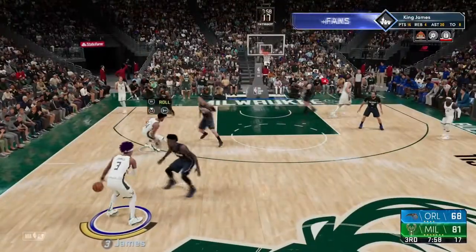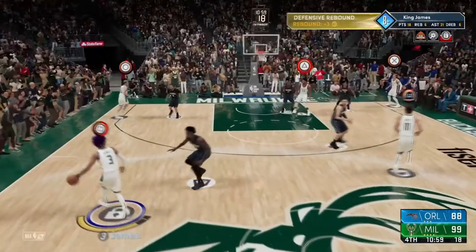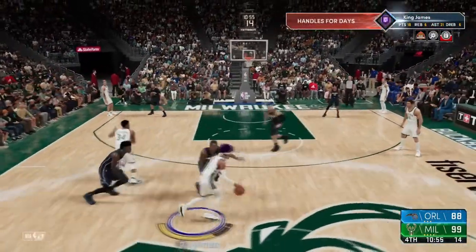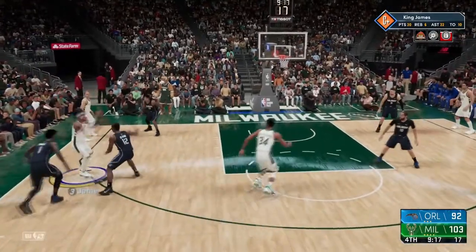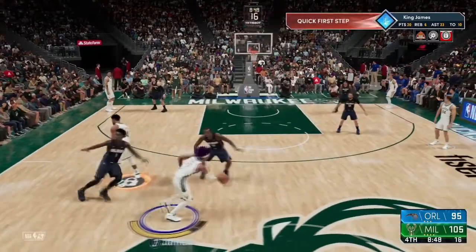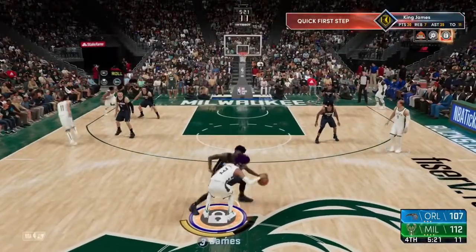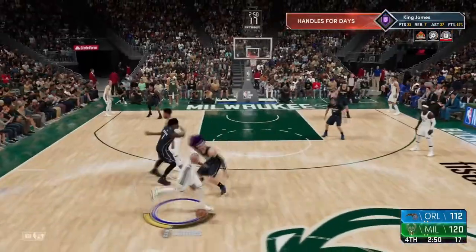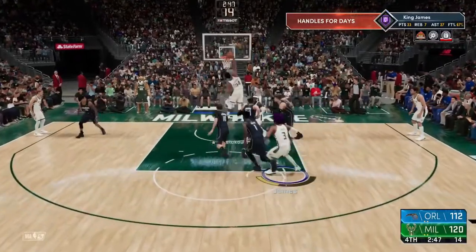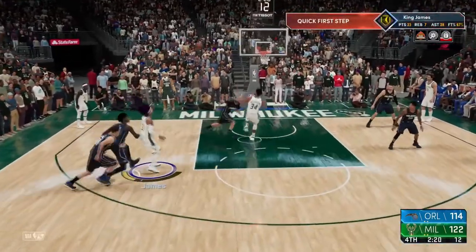I'm on the Bucks so I've got Giannis and I can throw lobs to him all day. The key is throwing as many lobs and getting as many assists as possible to maximize your MyPoints at the end of each game. You can also throw flashy passes since those give you extra MyPoints as well. Make sure you're playing well overall — aim for at least an A-minus or A-plus teammate grade, because the higher your teammate grade the more MyPoints you get. So keep playing defense and getting good stops.